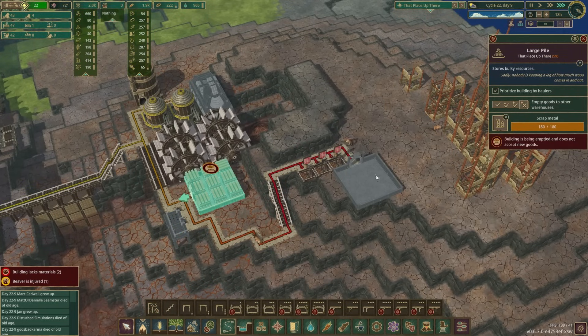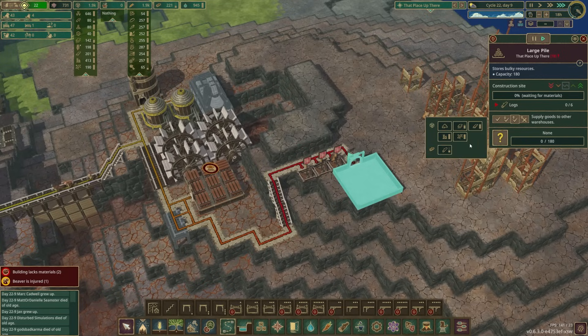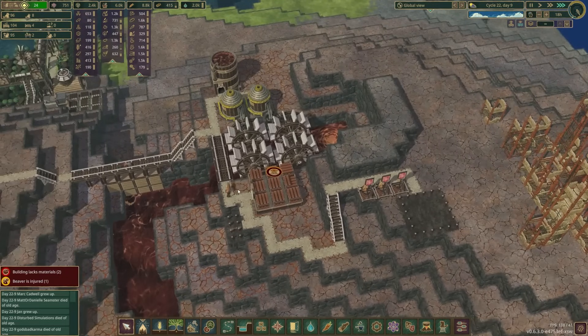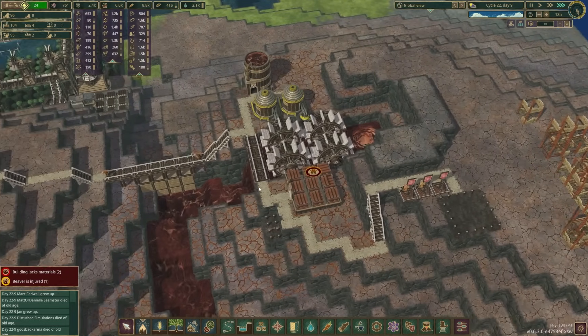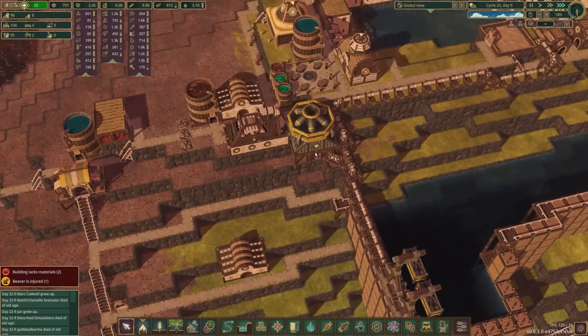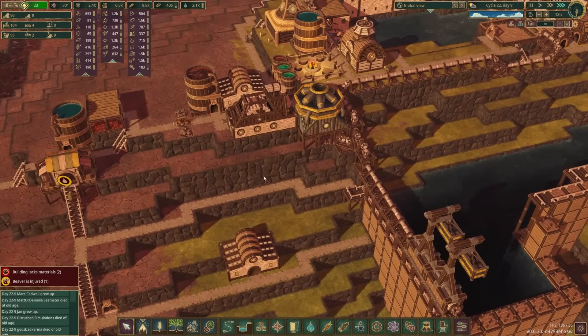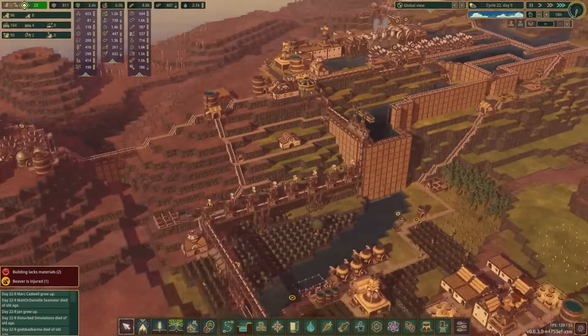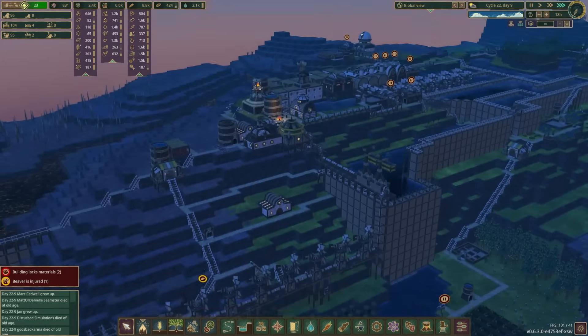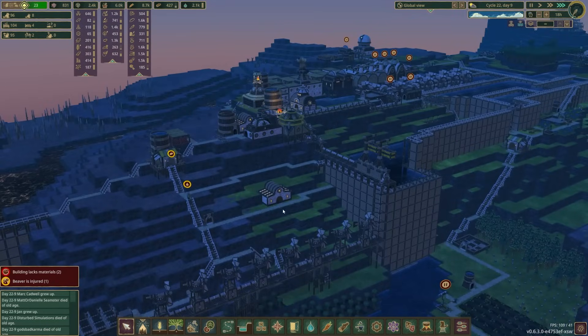Set that to empty, this one should be set to supply. There we go. Once this is gone I can put extractors right here. We can move this out of the way because honestly this cliff side is a little bit more interesting visually than this one back here — so maybe that would be a cool place to put some housing or something. We've got options.